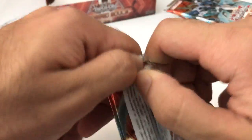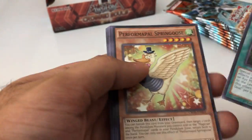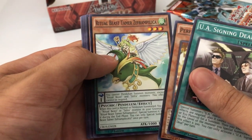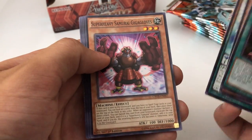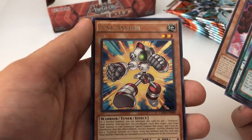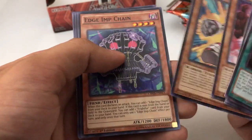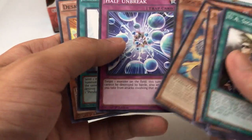Alright, next pack. Lightning Deal, Spring Goose, Zephyr — I don't know what that is — Samurai Giga Gloves. The rare is Junk Anchor. Just a regular rare in that pack.